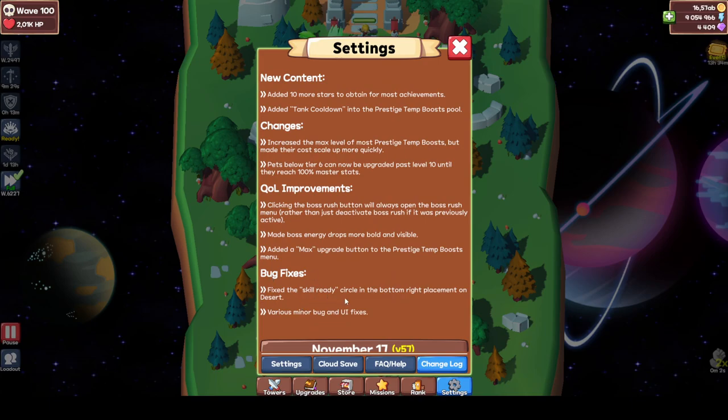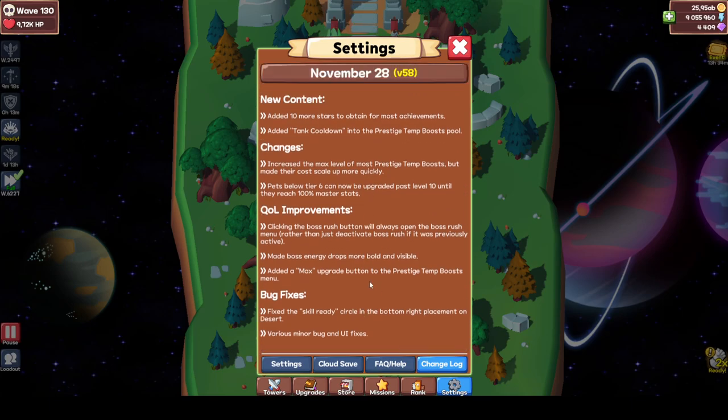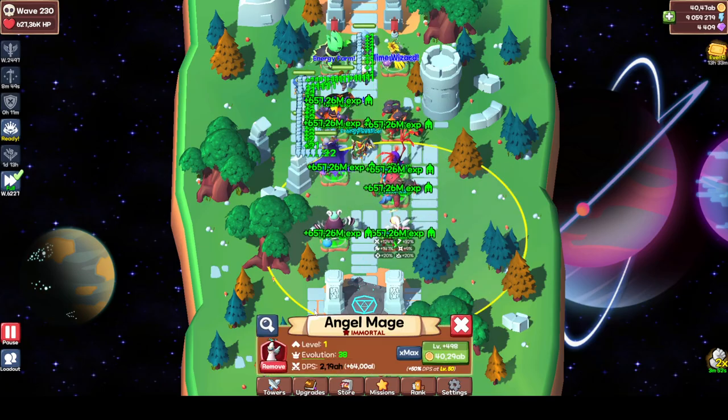Bug fixes: fixed the skill ready circle in the bottom right placement on the desert, and various minor bugs and UI fixes. Something not in the changelog: if you go to upgrades and tech, your OCD is now fixed - he removed the cap from tech damage, so now you can actually get to 10,000 and higher. Pretty insane update.